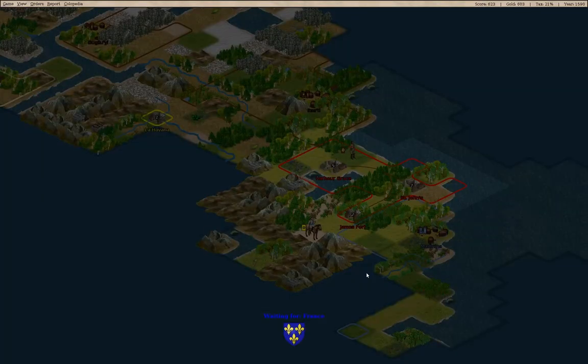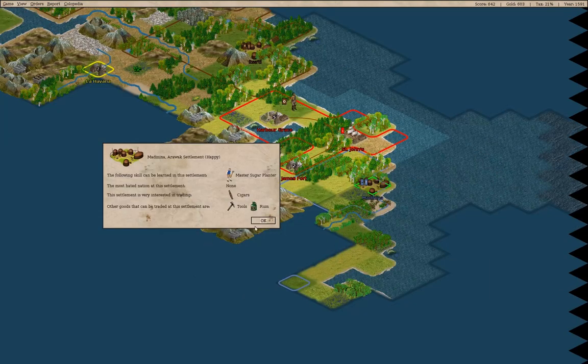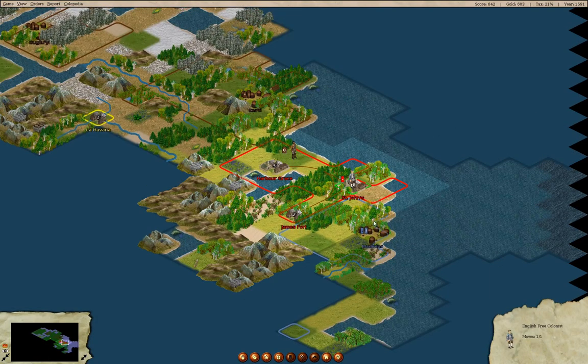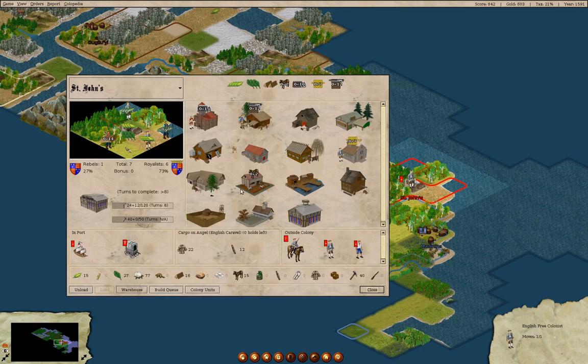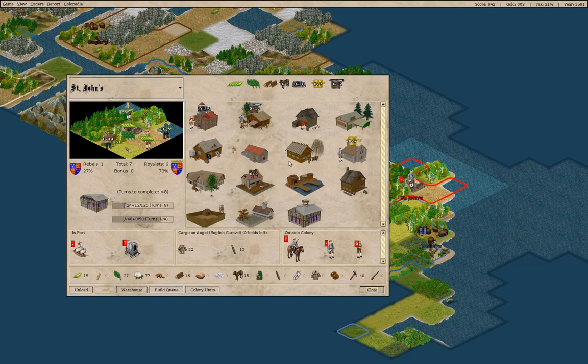We're going to sell the cigars over here. Now, what can I do with this other colonist? We could commission him as a missionary, though I'm not sure that's necessarily useful right now.